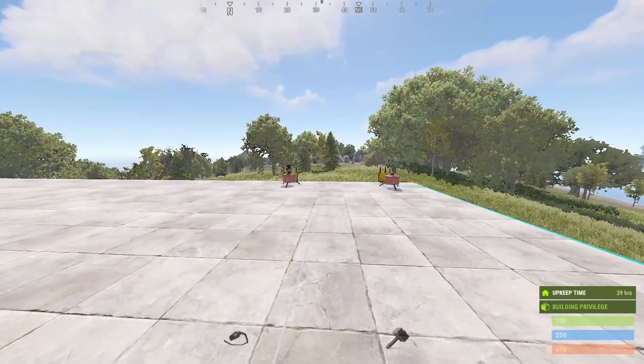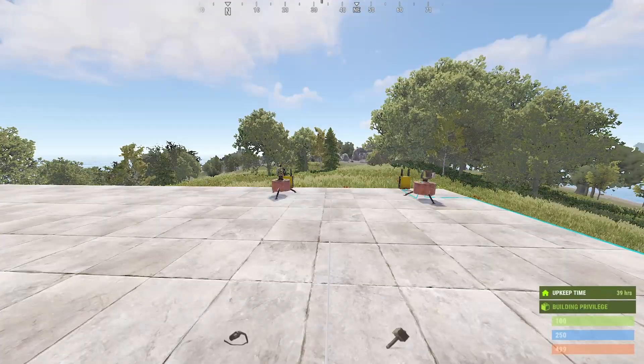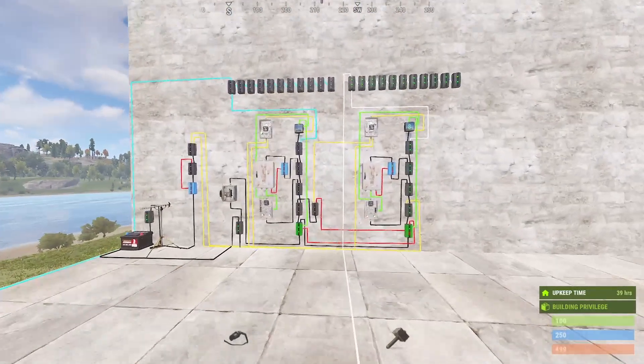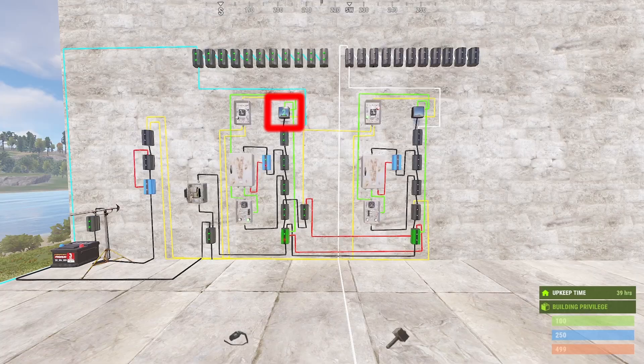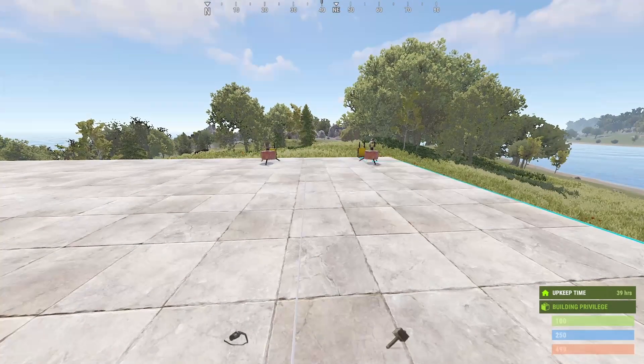Each module has its own set of branches where our turrets are connected to. We can have up to 12 turrets per module, but for demonstration purposes I will be just using one. The system is counting a certain amount of seconds before it flips to the next set of turrets. When the counter reaches its goal, the next module in the line gets activated, rotating the turrets.